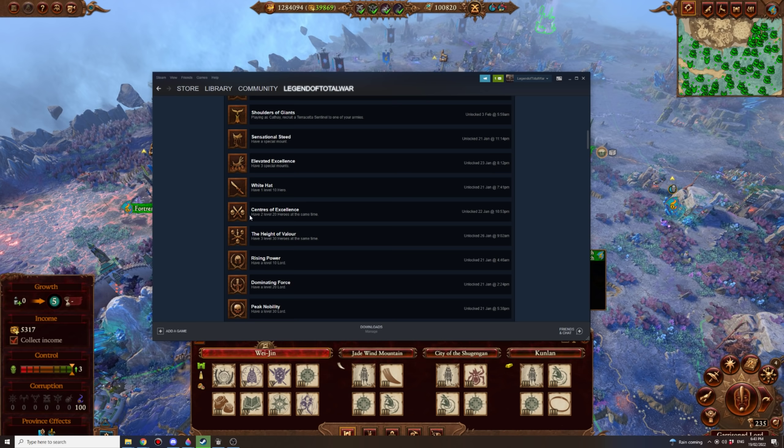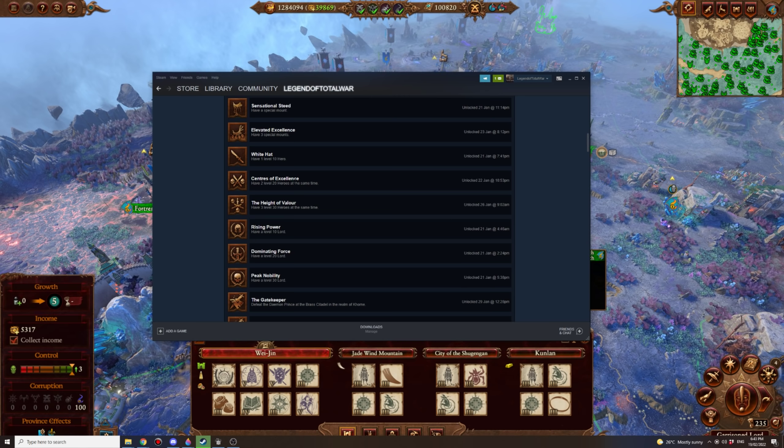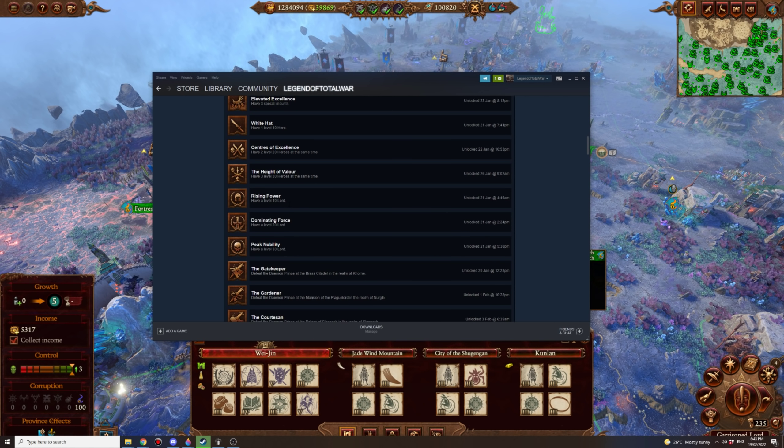Centuries of Excellence: have two level 20 heroes at the same time — pretty easy, just keep your heroes alive and recruit some. Probably best done with Kislev because their heroes are quite good. The Height of Valor: have three level 30 heroes at the same time — probably easiest as Katerin since they fight so many battles and have access to a lot of Patriarchs, which you'll want for clearing corruption in the area.